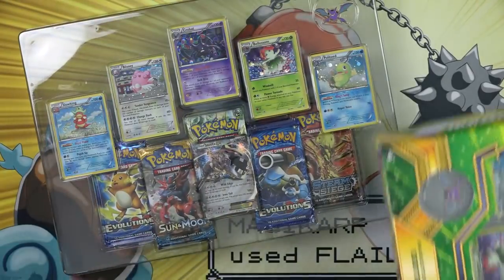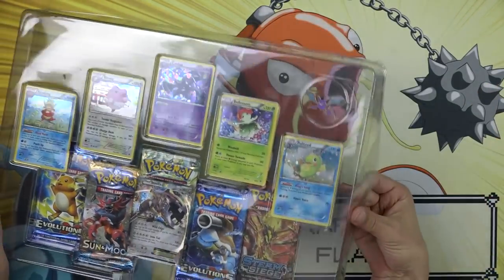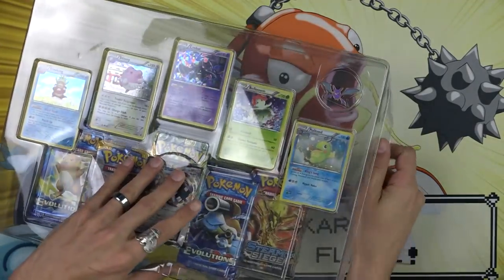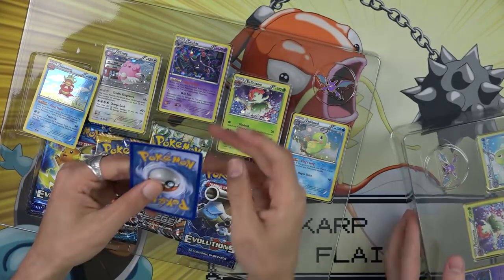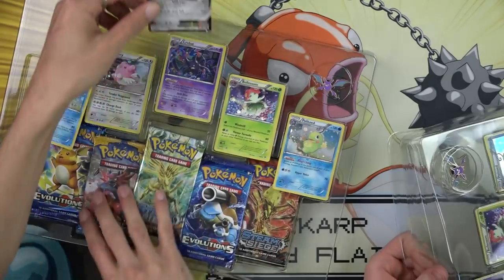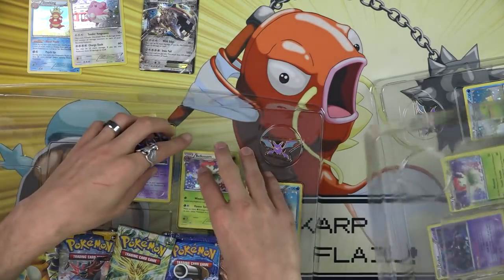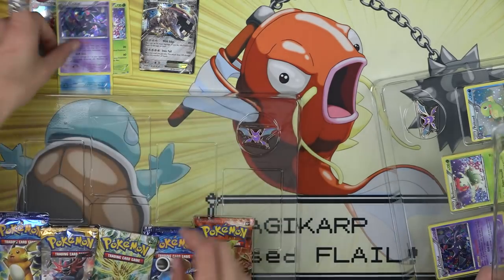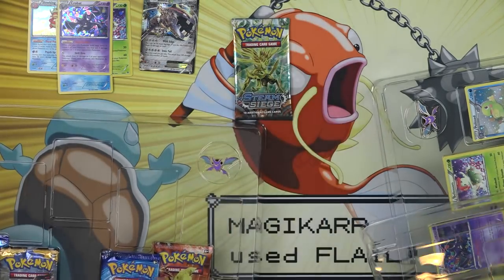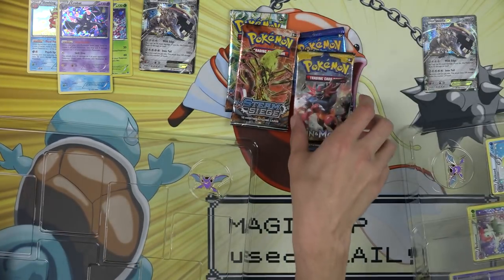Each of these is supposed to come with a Crobat pin, but for some unknown reason it comes with a Steelix EX, which is not damaged. Slowking — let's see — Crobat Blossom. This one doesn't. There we go, and a pack of Steam Siege, Evolutions, and Sun and Moon.